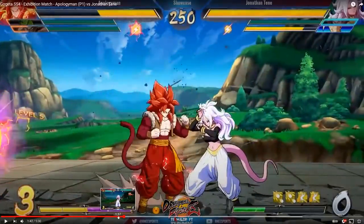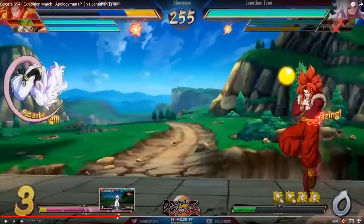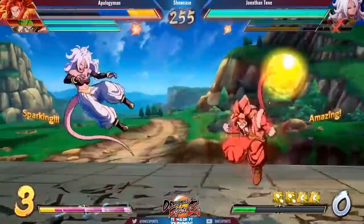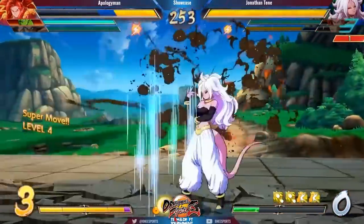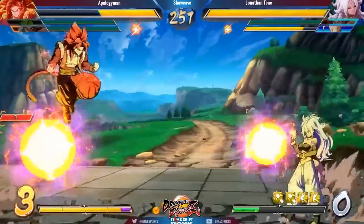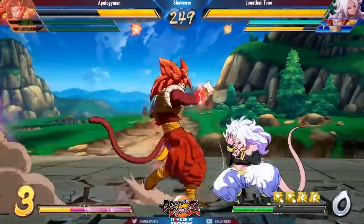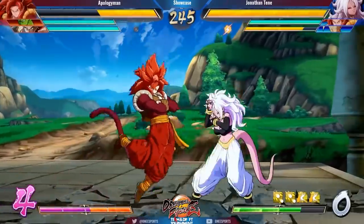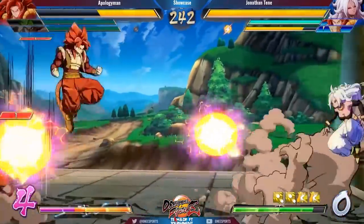There's another strategy you can do — let's go watch that again. Another easy way to get these stacks up is to actually vanish out of it. We saw this in the showcase, this is relatively huge. This gets rid of a lot of the danger, especially if they don't expect it. Finish sign, vanish out, you're safe. Piccolo assist — another one. Now we're at level 5 in just a couple seconds. Only need two more. It's also good to remember that Gogeta's assist builds it up as well.